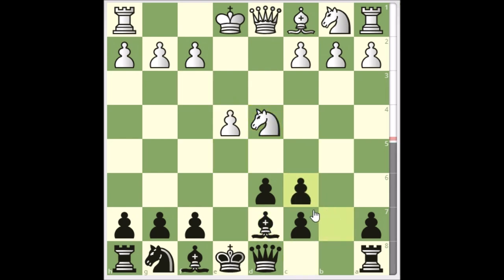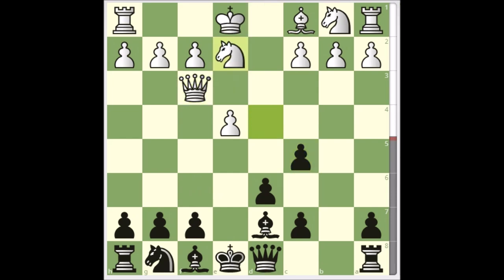We see the first weakness being created here with the double pawns. In this position, black played knight f6. But if you want to move back and pause the video and find the best move for black in this position — again, black played knight f6 in the game, but let's go and move back and try to find a better move for black.